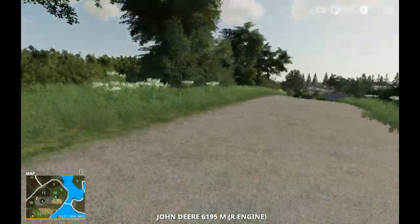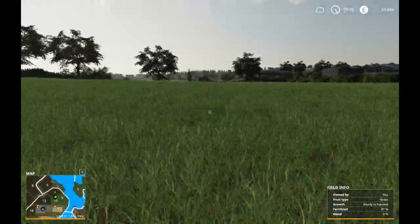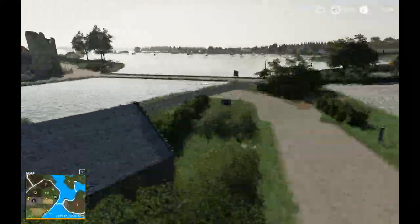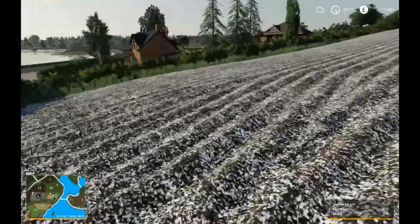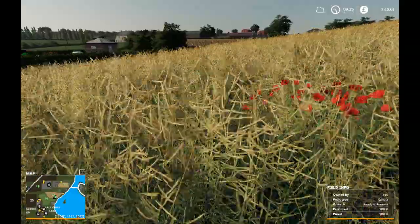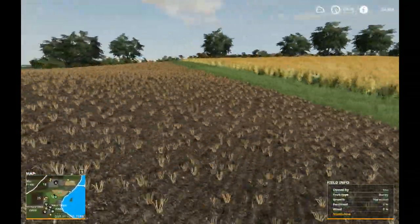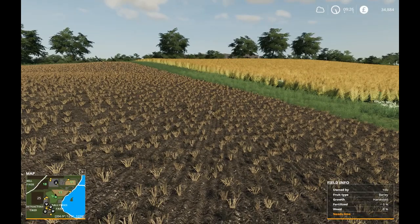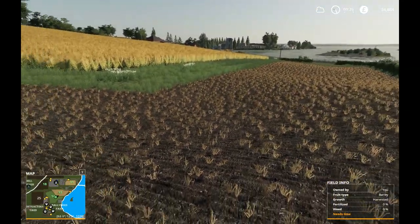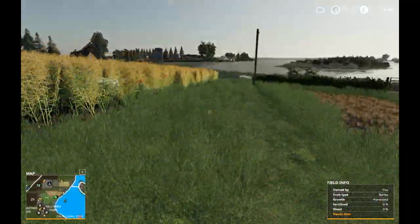Let's take a run up to fields 9 and 10, which we bought in the last episode. As you can see now, it's all one big field. You can also see that there are missing hedges from this field. With this map, unfortunately when you plough fields together, the hedges don't disappear, so I've had to go in and remove them out of the map. And I think I said before we're going to make this into one big field.